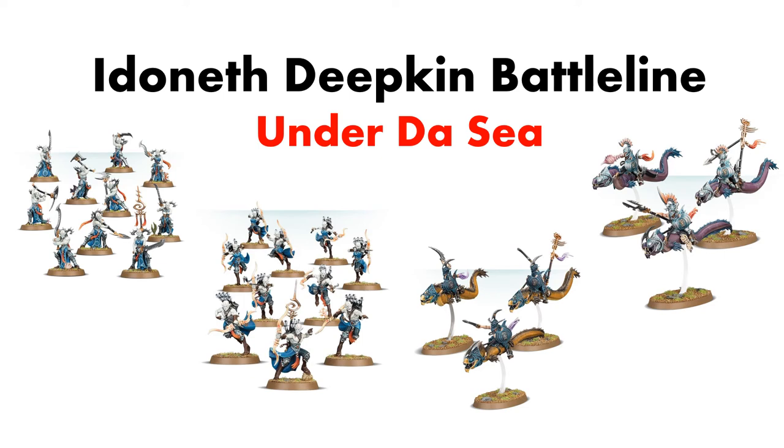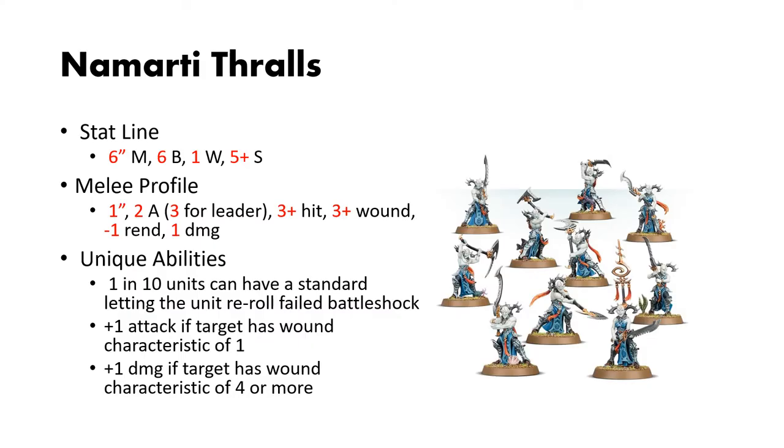Welcome to the Wargrove of Will, where today we're going to be covering the Terrors from the Deep, the Idoneth Deepkin. First up we have the Namarti Thralls. These guys are your standard line infantry, and they're actually really interesting. They have a 6-inch movement, 6 bravery, 1 wound, and a 5-up save.